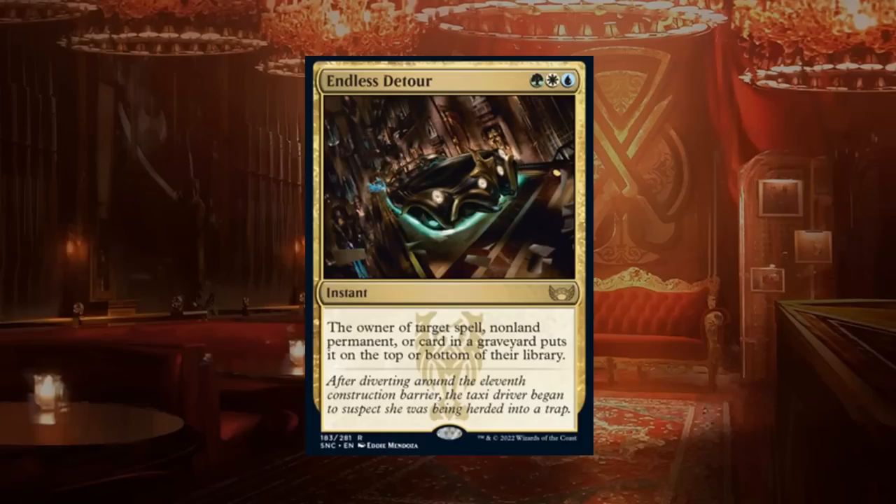Endless Detour is a three-mana rare instant: the owner of target spell, non-land permanent, or graveyard card puts it on the top or bottom of their library. It's very flexible and can even handle uncounterable spells, though if the opponent has a bomb they can just put it back on top of their deck, so it's not a perfect answer. It's probably more powerful in constructed than in limited, and I'm landing on C plus.